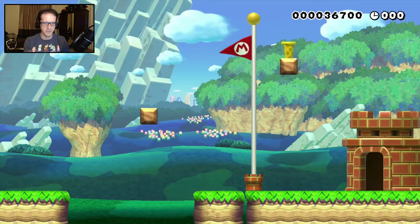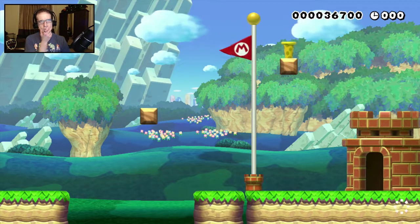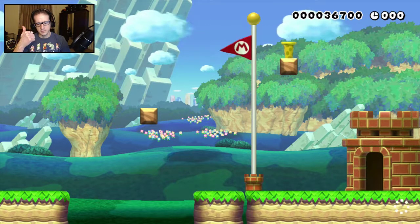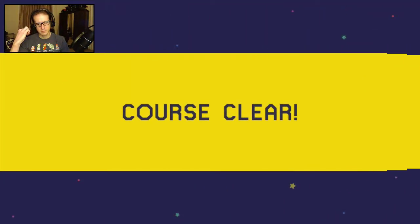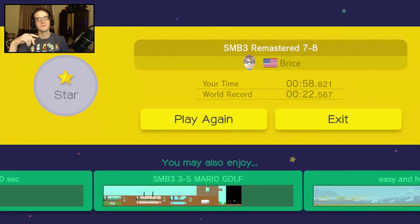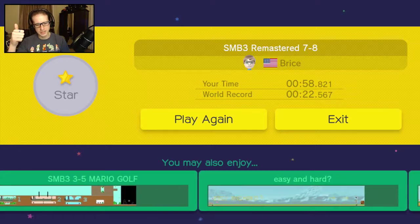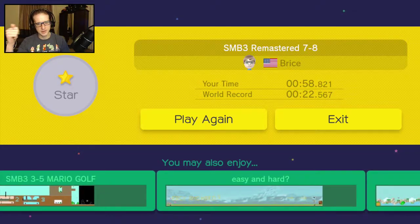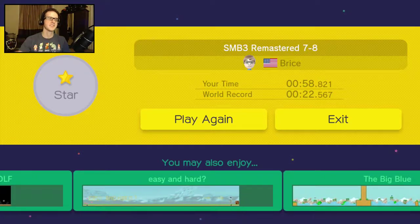At least the level layout's accurate. Beanstalk, star, mushroom... Substitute the plants throwing out fire. Substitute the Hammer Brothers suit for the spiny shell mitt. Okay, yeah, this checks out. This one's accurate.